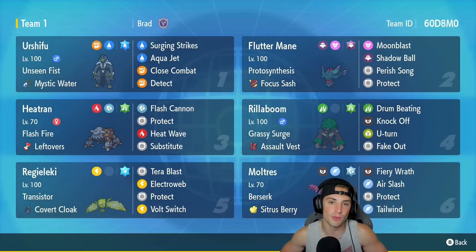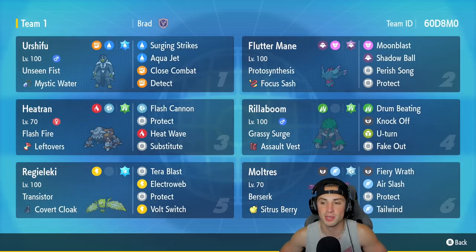Rillaboom is in our fourth slot, and despite the nerf it got coming into Scarlet and Violet, it is still very viable for Regulation D. It has Grassy Surge, the Assault Vest item, Drum Beating, Knock Off, U-Turn, and Fake Out. In the bottom left corner is Regileleki — now one of the fastest Pokemon in competitive battles, great for Speed Control and big special attacking damage. It's got Transistor, the Cobra Cloak as item, and Electroweb.